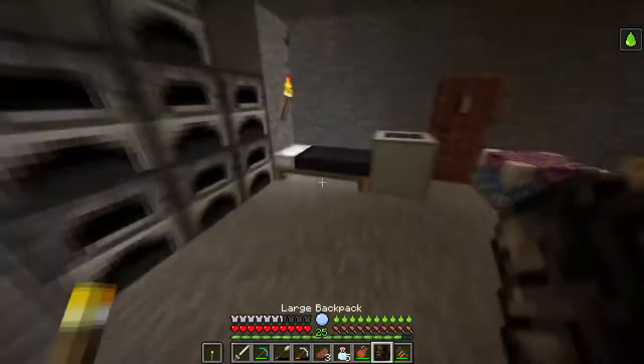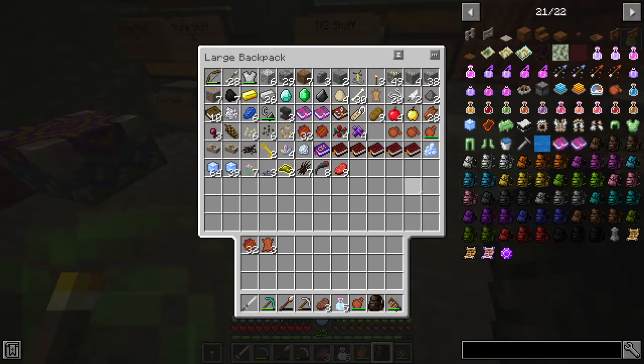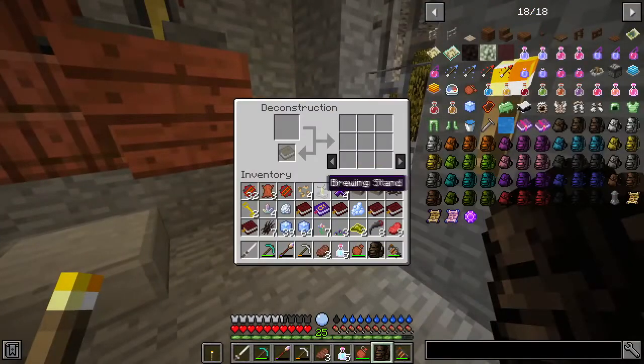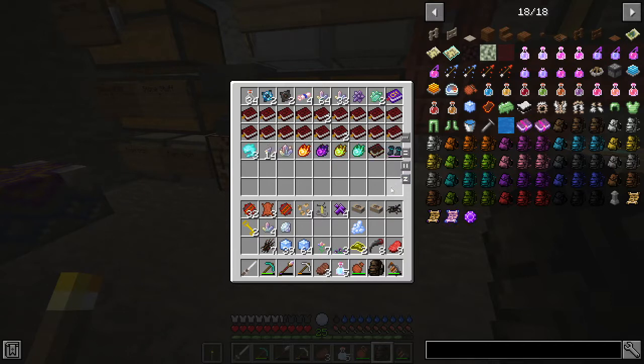Here we are. So next thing I got to do is go back to town. First I'm going to sort all the crud in my backpack and get all this out of here. Then I'm going to go into town and once I'm in town, I'm going to debout a bunch — and I mean a bunch — of brewing stands. I'm also going to try to discover what these new spells that I've unlocked mean.